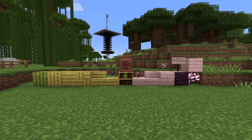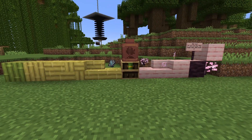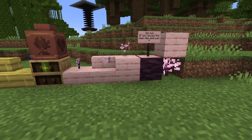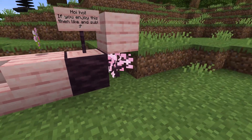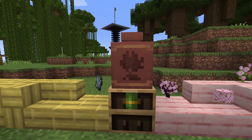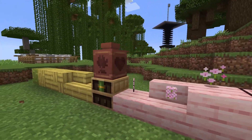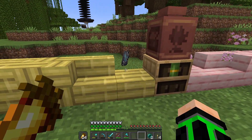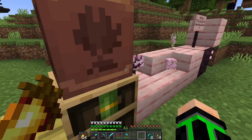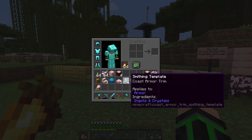I've finally made it back home. So this is everything we've gotten: all the bamboo blocks, the bookshelf, the cherry blossom petals, leaves, and sapling. We also got enough for a four-sided pot — really nice. And we got the Coast armor trim smithing template!